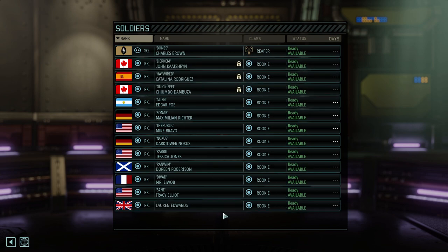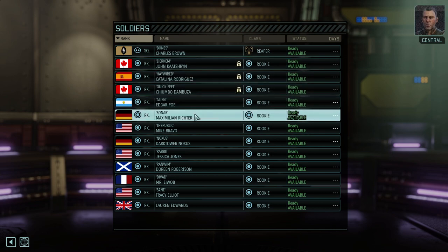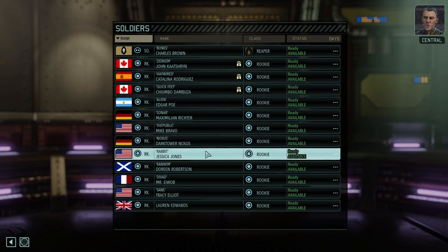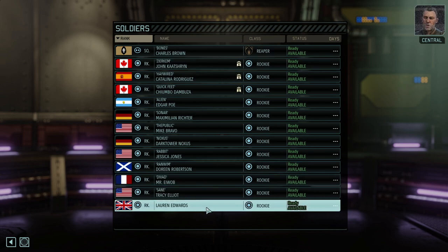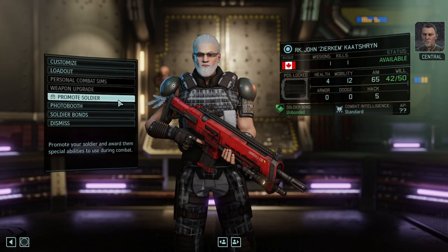We've got Zirkim, Hayward and Quickfeed for the first mission. Edgail, Poe, Sonar, Mike, ThePavlik, Bravo, Nox, TheStarkTower, Jessica Rabbit-Jones, Renven, Divert, and Zane are waiting. Only Roby is essentially missing - almost the entire character pool has joined up. So let's see what we've got.